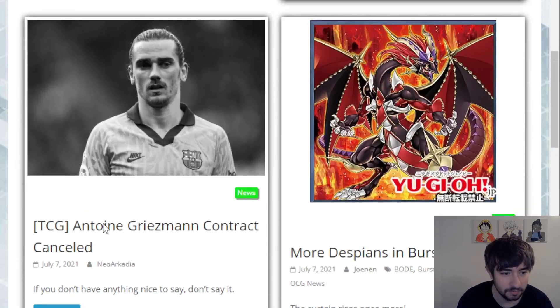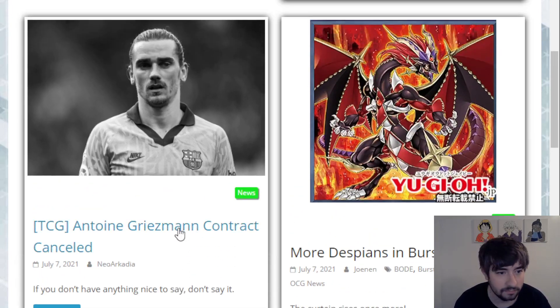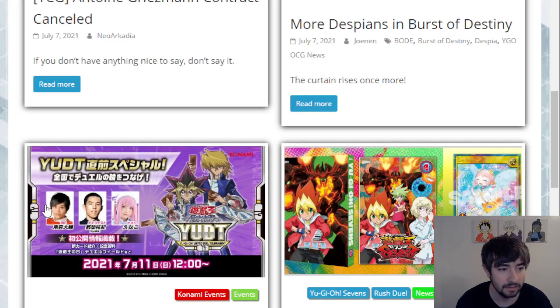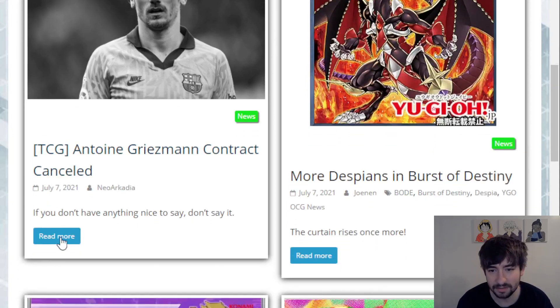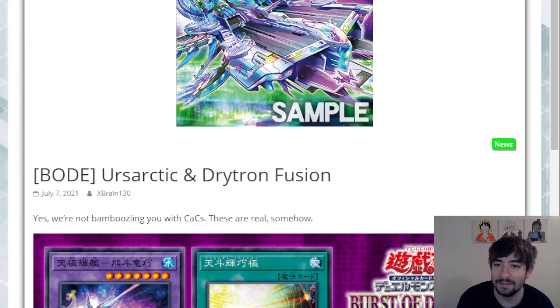One more thing to mention: it looks like Konami cancelled their contract with a player — Antoine Griezmann or similar — apparently after he said some hateful stuff toward a group of people. They put out a statement saying they don't want to work with him anymore and are expecting a statement from him or his team. That sucks, but yeah, that's pretty much going to do it for today.